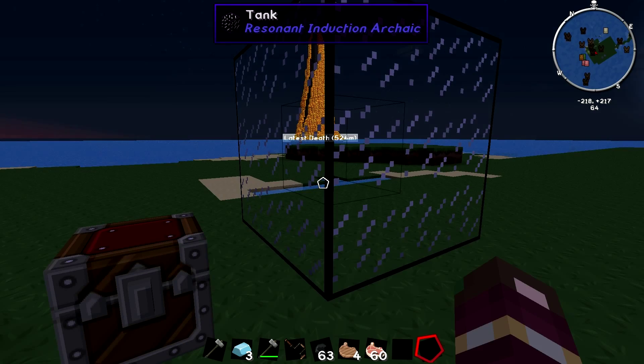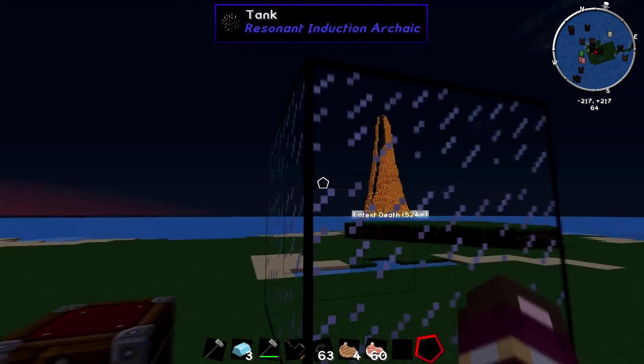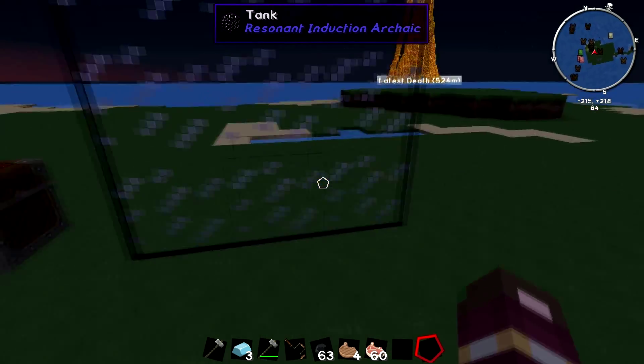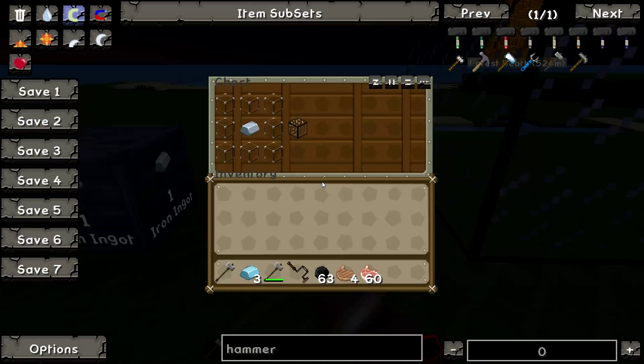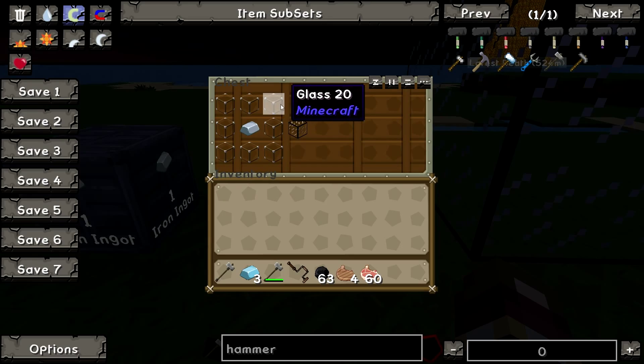The next thing to show is the tank. The tank is just like many other tanks — it's got a modular system, so you just build it together and it makes it into one big structure. It's fairly simple to build: eight glass around a piece of iron.